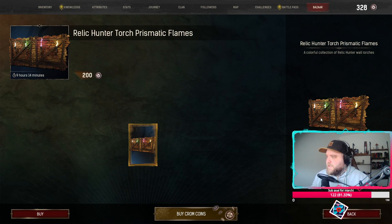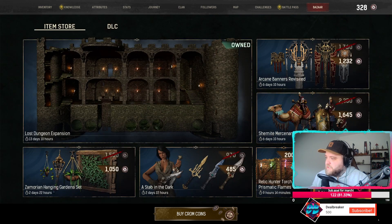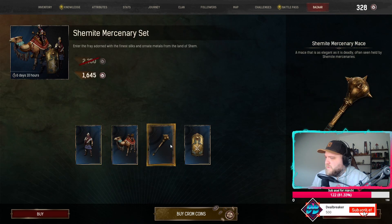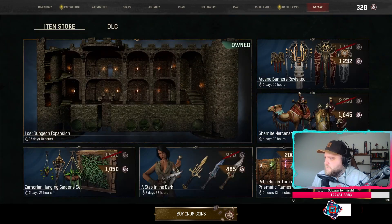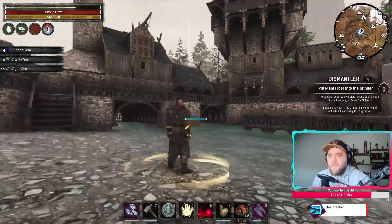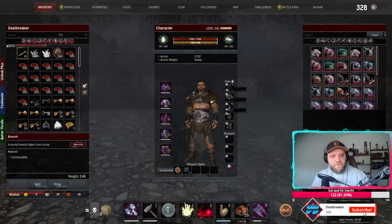Flaming torch as well — every veteran in the Conan Exiles universe knows you can make colored radium lights, so this is kind of unnecessary. That's it so far — mid, mid, mid, mid.